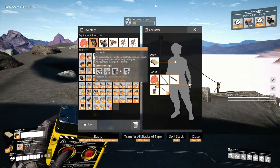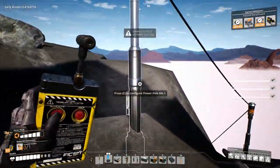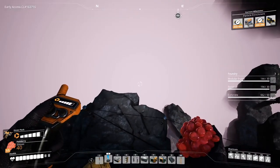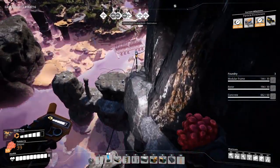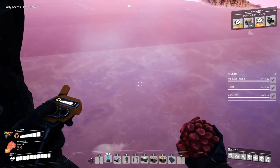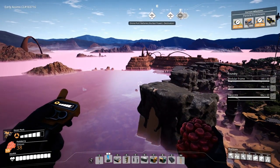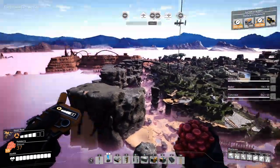I'll just overclock the one that I have already. Let's put back the hover pack. Now we're gonna follow this path. Ooh, nice pink mist. We're just gonna follow this down. Wait, I think there's a slug down there. And I think I can see the border of the map right there. And I can see my nuclear power area from here.